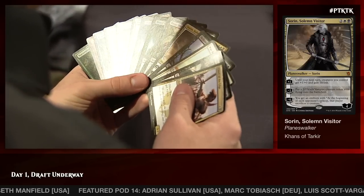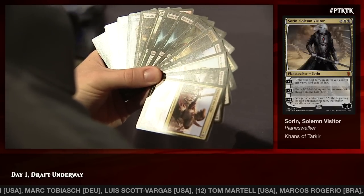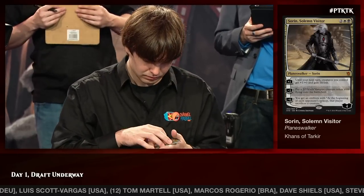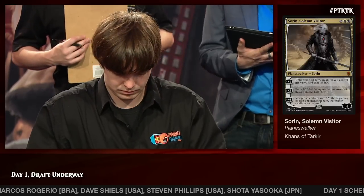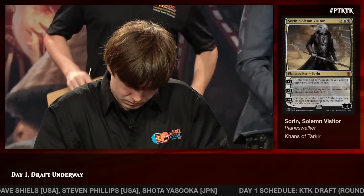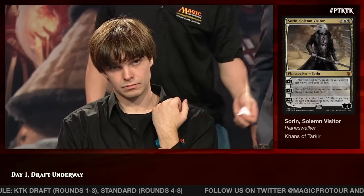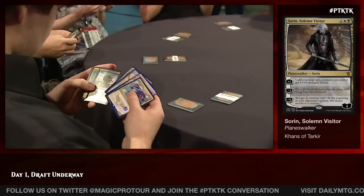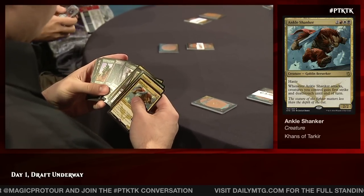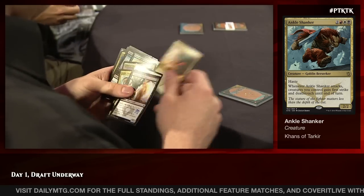His first five picks were of such a high power level, and then the pack really seemed to dry up. The question for Reed is going to be if he's able to fill out his mana curve. Right now he has one solid two-drop, one reasonably solid three-drop, and a lot clustered around the four slot. He's going to need either some early removal or early creatures to provide some beatdown, otherwise he might just have a handful of cards he can't cast. He's opening his second pack with an Ankle Shanker — another gentle nudge in the Mardu direction.